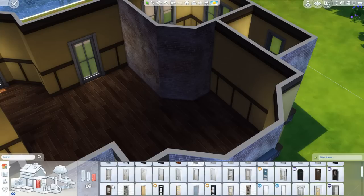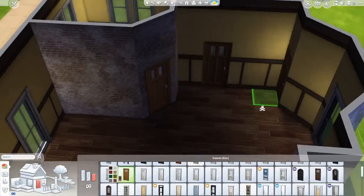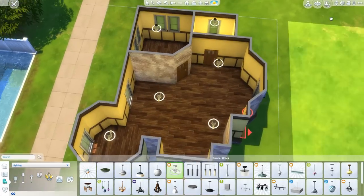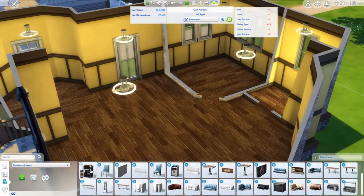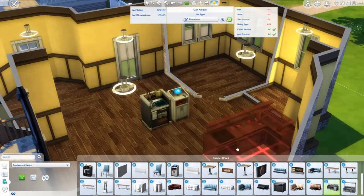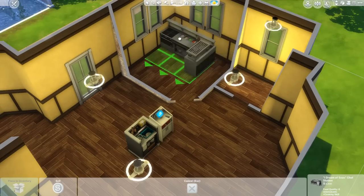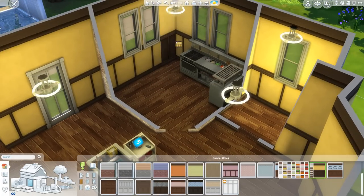I keep forgetting to mention this in my videos, but this restaurant is available for download on Origin. My username is Amitoliri. This particular build is called Starter Restaurant — hashtag Starter Restaurant. Or, just to make it easier for you guys, search hashtag XFreezerBunnyX.